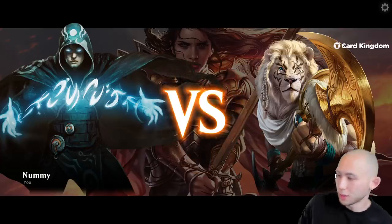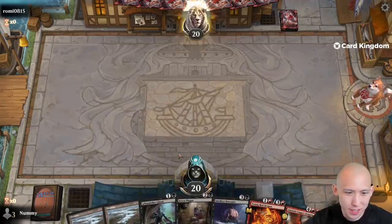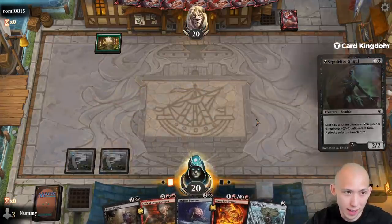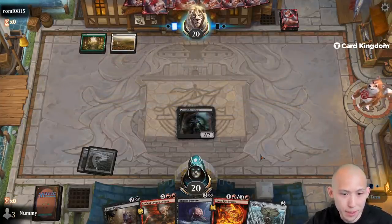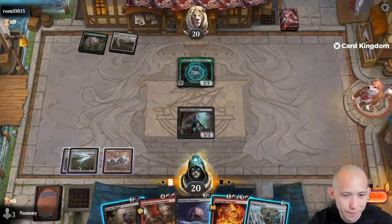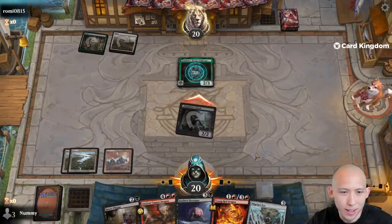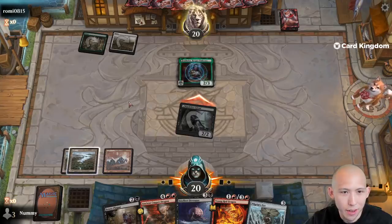On to our next game — on the play. Hand's a little bit sketchy but one mountain off the top and we will be pretty happy I think. Okay, one land off the top now and this hand is fantastic. We get a mountain off the top — on turn 2 versus me. So the correct way to play this is actually to attack for 2, and that way they're more likely to just let it happen.